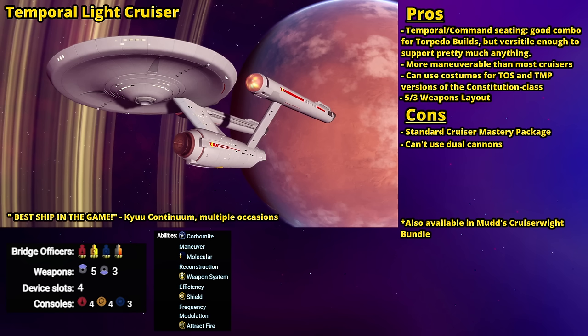Like others on this list, the Temporal Light Cruiser is available in a Mudd's Market bundle — specifically the Mudd's Cruiserweight bundle — which gives you an account unlock and the two faction variants: the D7 (which swaps the Command seat for an Intel seat, making it great for energy builds) and the Talis (which gets a Pilot seat, making it the least favorable of the three). The added bonus of this ship being the Constitution Class means it can use both the original TOS-era and TMP-era Constitution skins, plus Star Trek Online original skins like the Excalibur, Vesper, and Exeter — lots of options for Space Barbie.